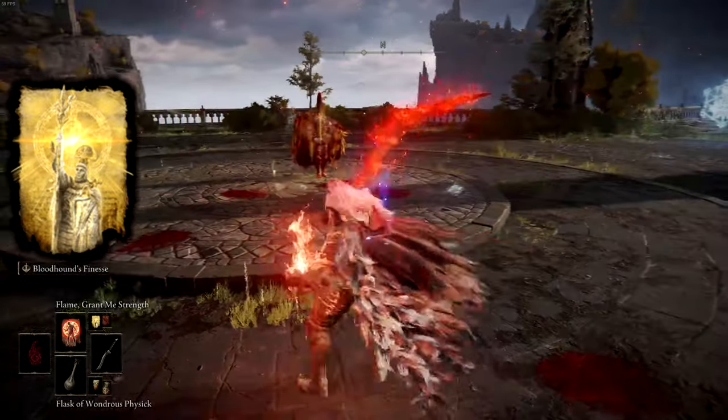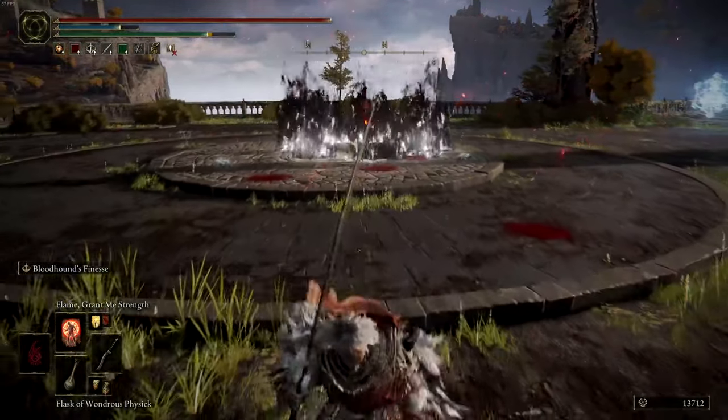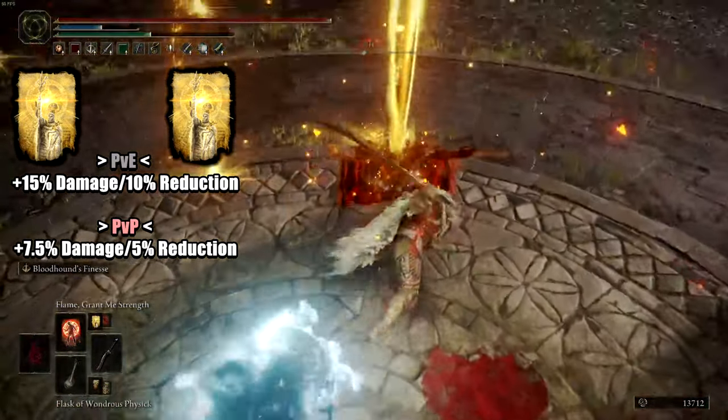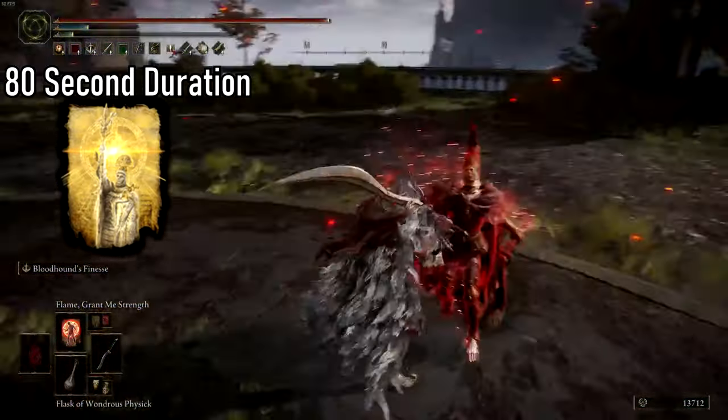The third and final incantation, Golden Vow, can be located at the Corpse-Stench Shack in Mt. Gelmir. Golden Vow provides a 15% damage increase and 10% damage reduction in PvE, while in PvP it grants a 7.5% increase and 5% reduction in damage. The effect of Golden Vow lasts 80 seconds.